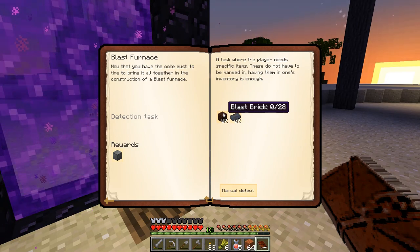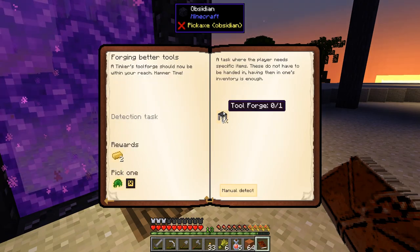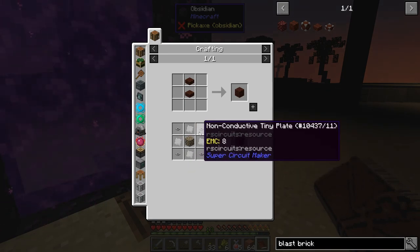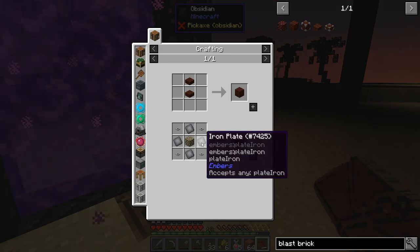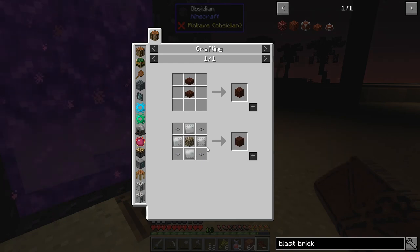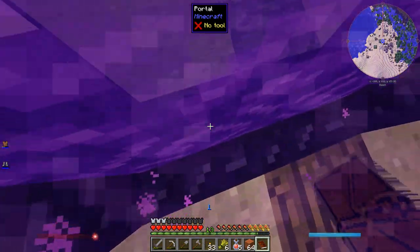A blast furnace is going to allow me to turn iron into steel, which is going to be very helpful — one thing in particular is I believe it'll allow me to make the tool forge, which means I can finally make some good tools. To make blast brick it's kind of a weird recipe — basically I just need a lot of stone to make tiny plates and a bunch of iron. Like a lot of iron — I need four plates to make one blast brick and I need twenty-seven blast bricks. So twenty-seven times four — that's a lot of iron. And I need a bunch of Kamenite too, which requires seared blocks. I need a bunch of stuff. And what's the best way to get iron? Nether iron!